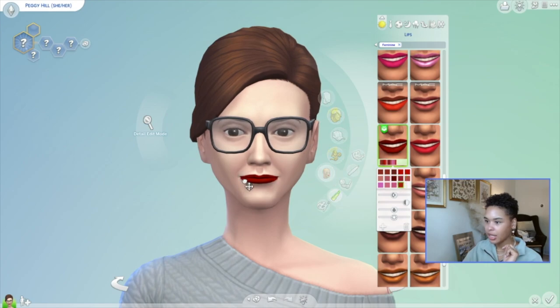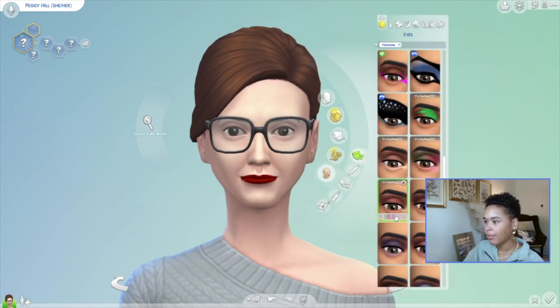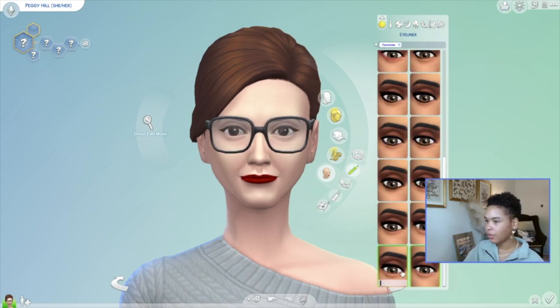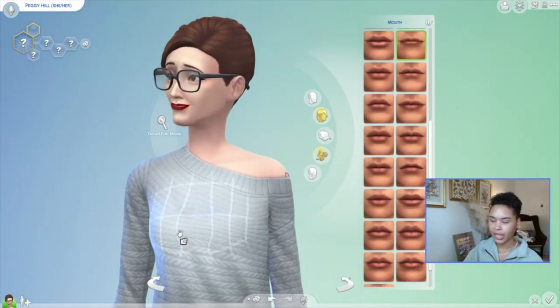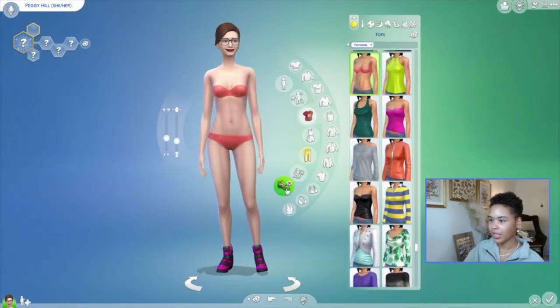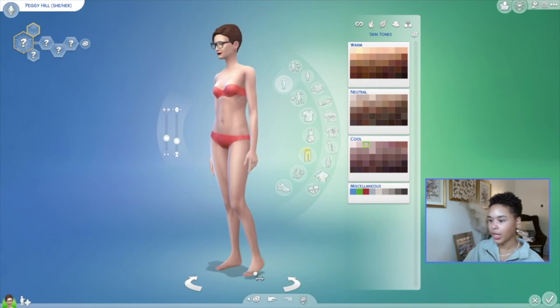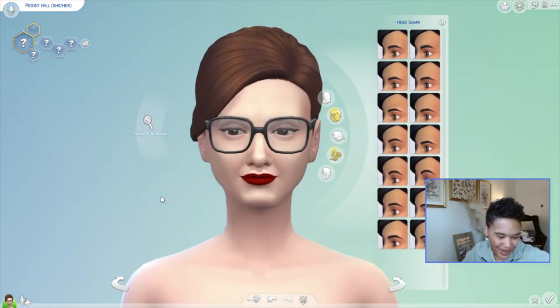We're going to have to go in and edit her face some more with the makeup. I'm thinking all of these might be a little too dark for Peggy, so we won't do any of that. Maybe we can do a little bit of eyeliner, something like this, and then put some blush on. Something like that could work. She doesn't look like Peggy though — sorry Peggy. I'm going to take her clothes off, and you don't have tattoos either. She does have big feet — you remember that episode? So we have to give her big feet, which is nothing wrong with that.